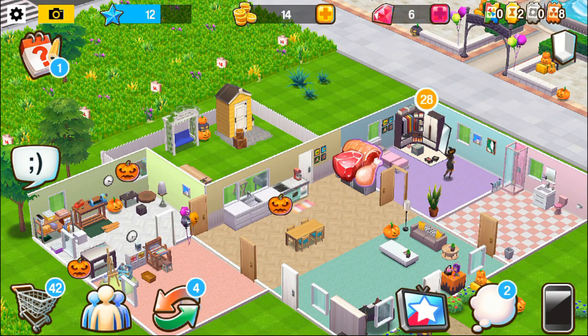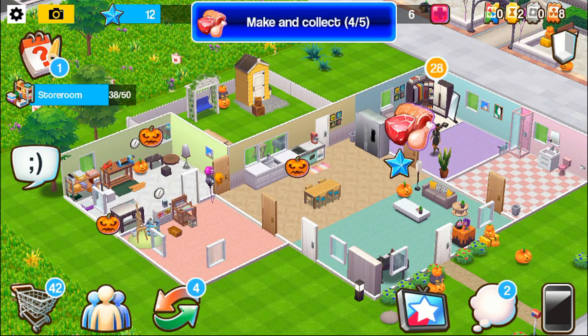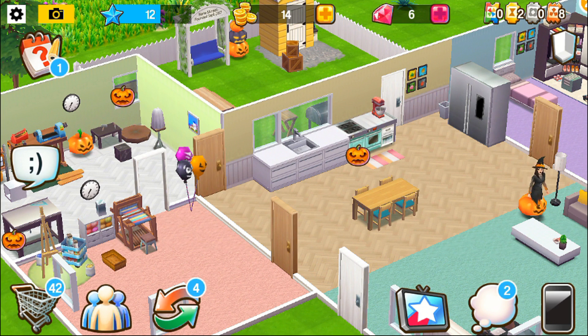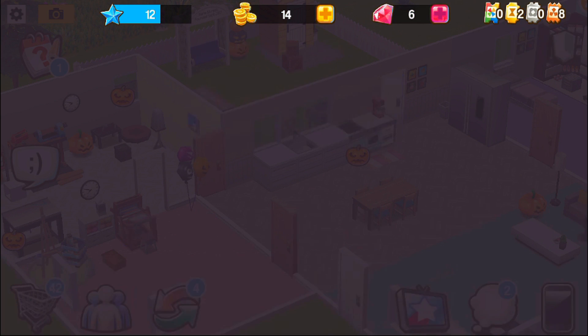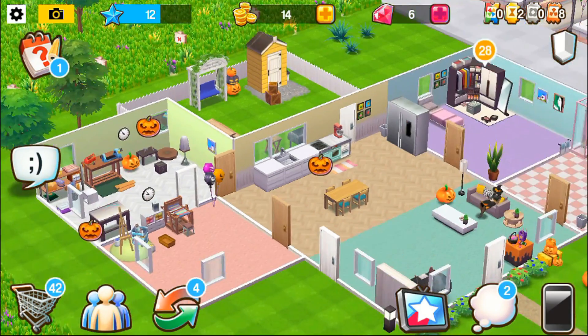My fiance Jonathan started playing — we've been playing together a lot and we started our own neighborhood together. First of all, if you want to add me on Home Street, I haven't mentioned that yet but you guys can totally add me. Here's my friend code right now. It is going to be changing — I'm going to get a custom friend code and it's just going to be 'fantasia', all lowercase.